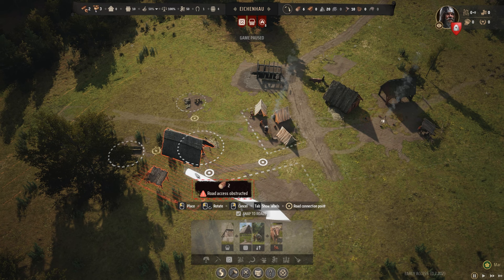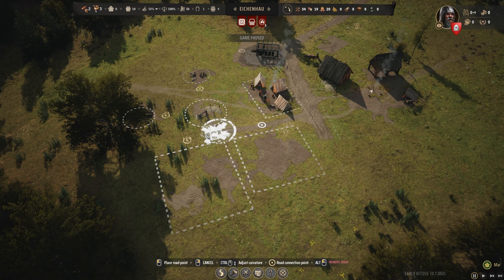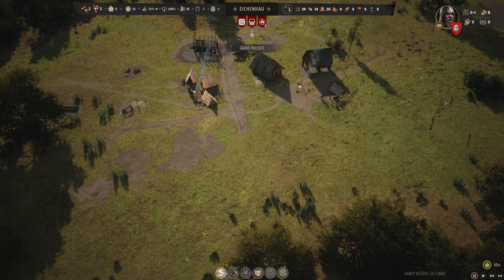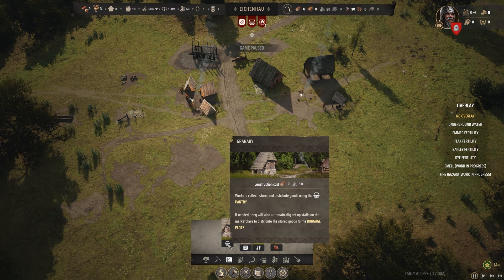Storehouse. Exposed goods pantry — so they need to go into a granary. I might extend this road out a bit. It's like City Skylines — this is kind of a main road I'm building off of. Granary — workers collect, store, and distribute goods from the pantry. If needed, they will automatically set up stalls. I like this automatically setting up stalls business — that works for me.